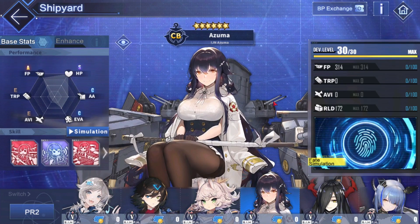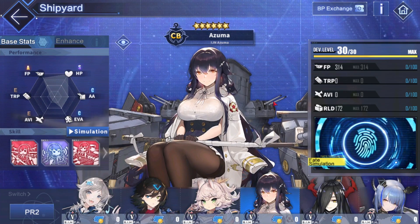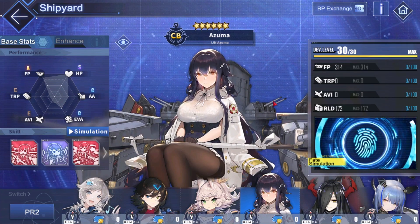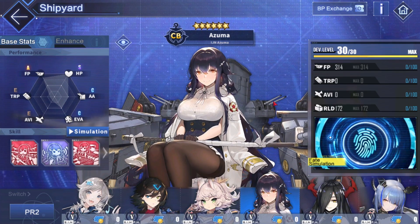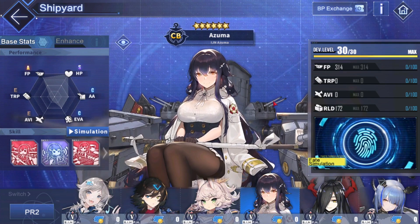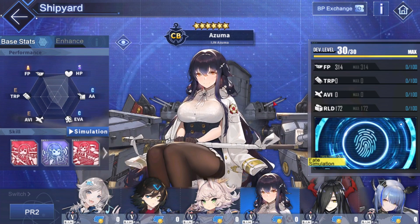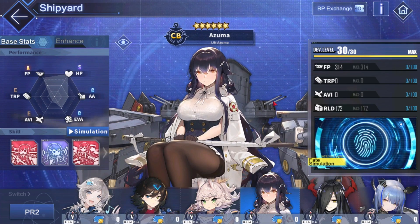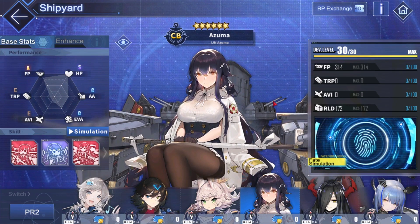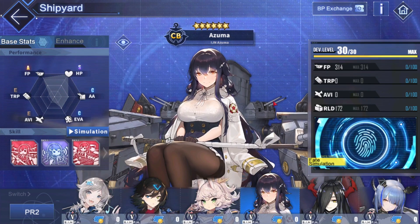Now for Azuma — Azuma is in a weird place right now. When Azuma came out she was the only large cruiser in the game, but that is no longer the case. Now there are multiple large cruisers in the game and they are all in various ways better than Azuma. Some are better because they don't require as much investment — for example, Cheshire, since you just pull for her and boom you have her at full power, unlike Azuma where you have to invest coins.